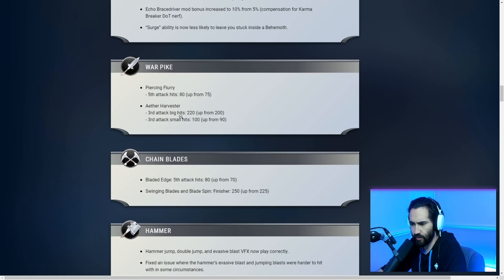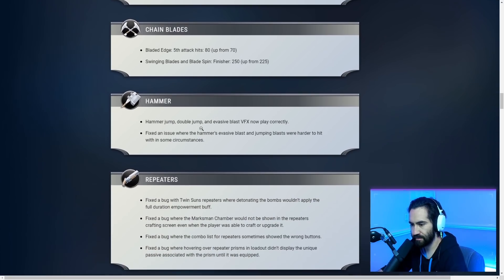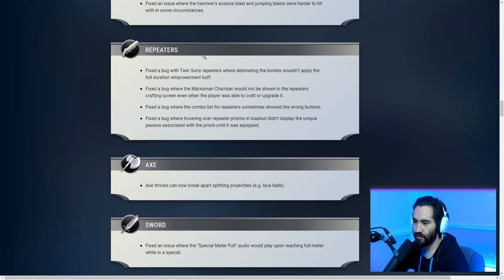Chain Blades — Bladed Edge fifth attack and the light attack mashing combo are buffed. Swinging Blades and the blade finishers got buffed too, though nothing really crazy. Most of the time you're going to be spamming Swinging Blades anyway. For the Hammer, they fixed an issue where the facing blast and jumping blast were harder to hit in some circumstances, so interrupts will now be easier to land — a good quality of life change, since the Hammer has been getting really buggy lately.